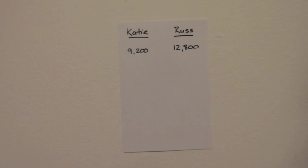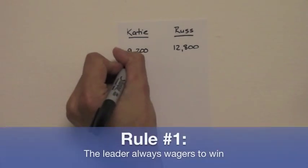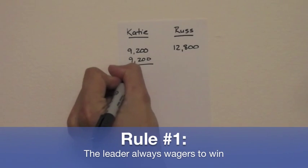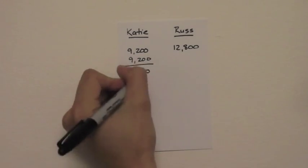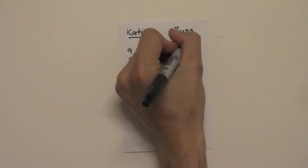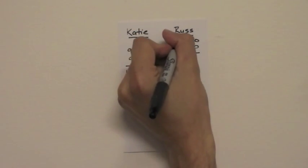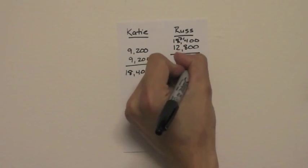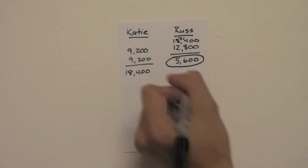Here I've written the scores on a card vertically. We start with rule number one: Russ wants to cover an all-in by Katie. If Katie doubles up, she'll have 18,400. So to cover this — and you'll see I left a little room at the top — we subtract, carry the one: Russ should wager 5,600. That's his minimum wager.